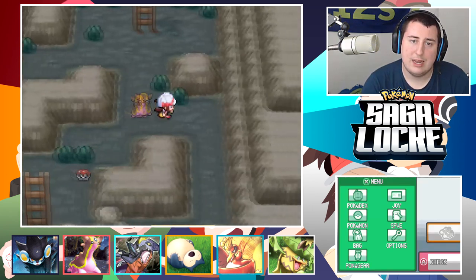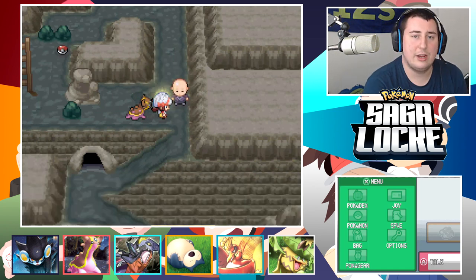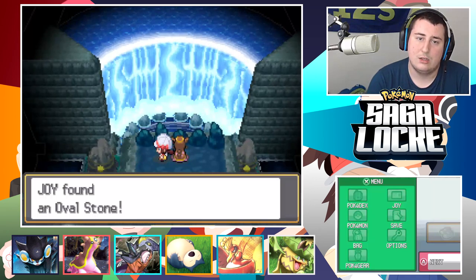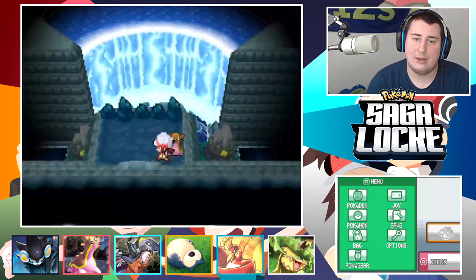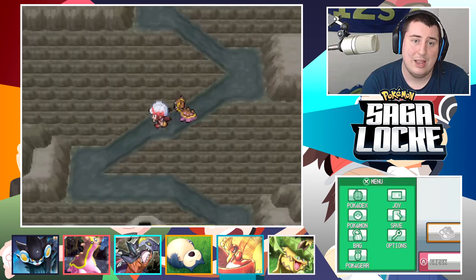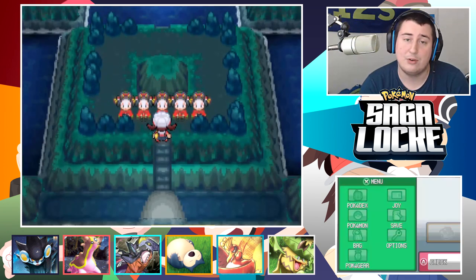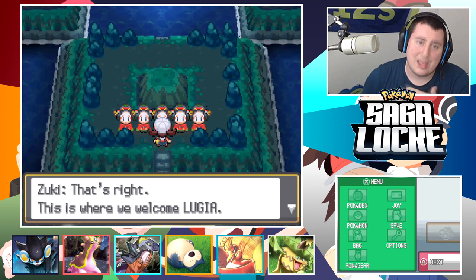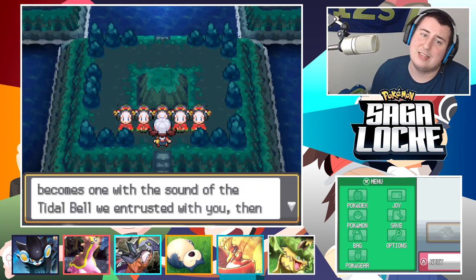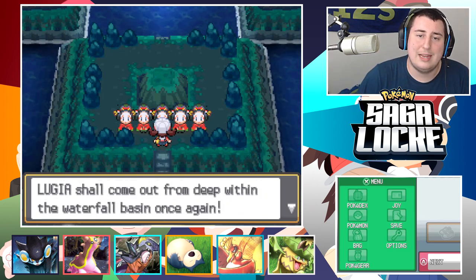Oh it's a berry, it is what it is. This rock is blocking it. There is a lot of item potential here but it is very much a 'what it is' situation. An Oval Stone, and we have to get all the way to the bottom of this. I didn't know there was an item there - I just kind of figured there's gotta be something there for a reason. Hi Kimono Girls! Five of them - this is where we welcome Lugia. When this dance is practiced many days, we come one with the sound of the Tidal Bell. Lugia shall come out from deep within the waterfall basin once again.